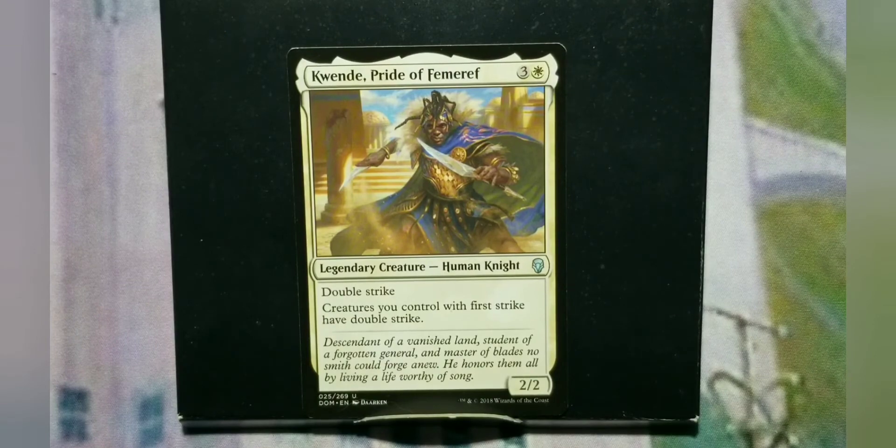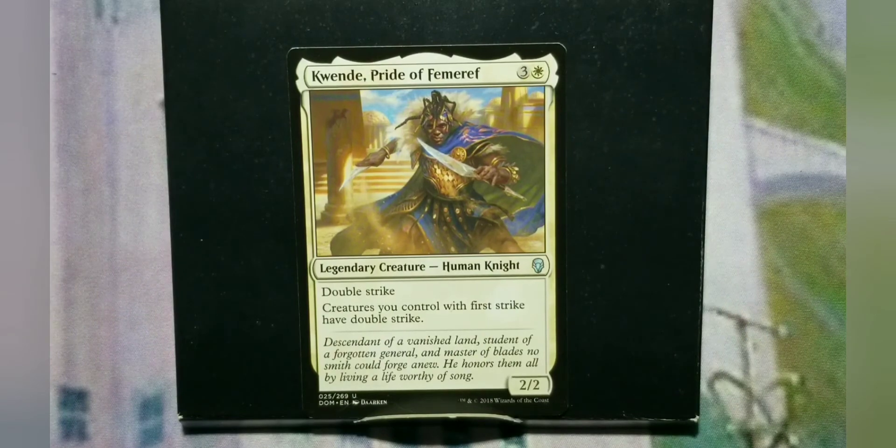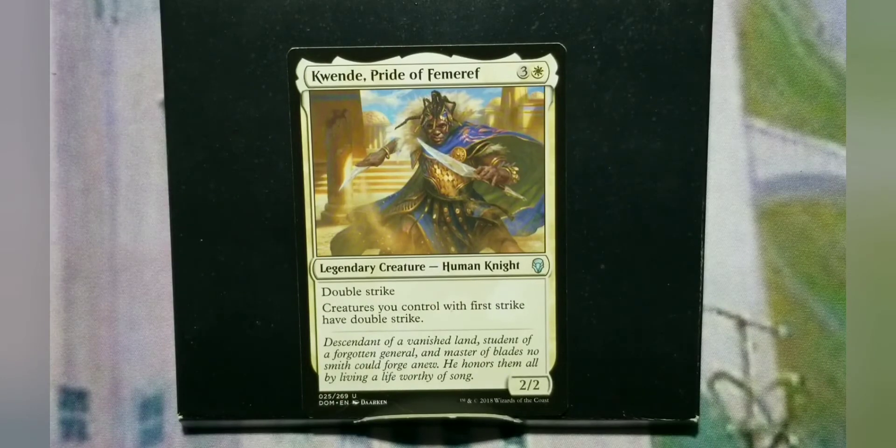The last section is the one combo I would put into this deck. White doesn't have a lot, but it does have one that's really hard to get rid of unless they're playing enchantment removal. Solemnity plus Phyrexian Unlife: Solemnity says you don't put counters on things. Phyrexian Unlife says that if your life would go to zero, instead of dying you get poison counters for the damage being dealt. But Solemnity says you can't get counters, so no matter how much damage you take you can be at zero life and you don't die. It's not a bad combo. It's especially fun if you're doing nothing but combat damage — but in Commander at 40 life with three people, it's not as fast as it would be in a 60-card white weenie format.